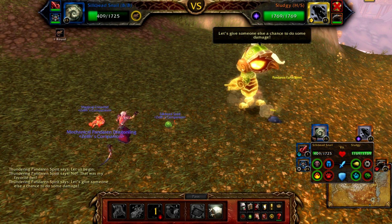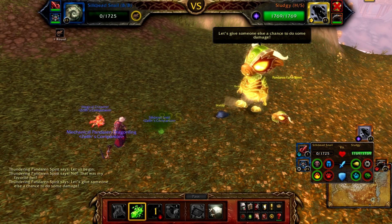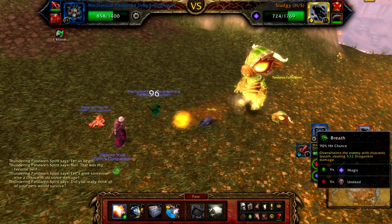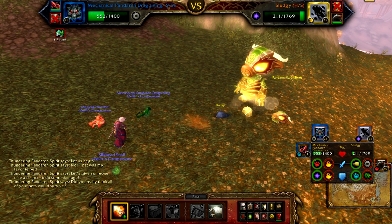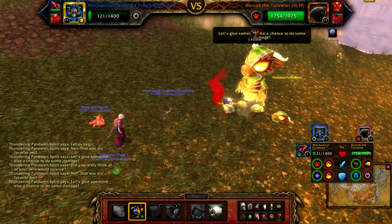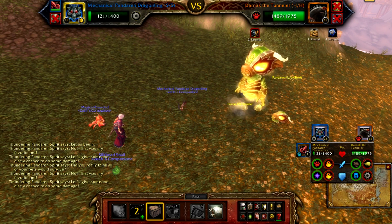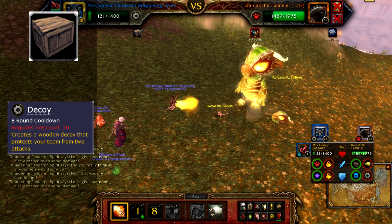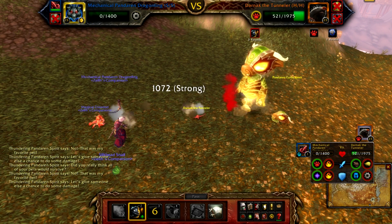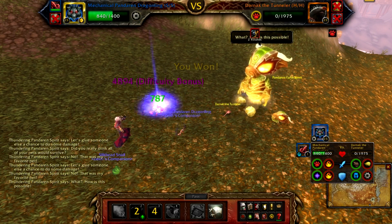When the sludge pet comes out, just use Goo and Ooze until your snail is dead. Then bring out the Mechanical Dragon and just spam Breath until the Ooze is dead — you should only need two or three at most. Then you're onto the Tunneler. The Mole won't attack you for the first two turns because he sets up his shield and burrows, so just attack him twice and use Decoy on your third turn to block his burrow. Then just attack until he's dead. If you do everything right, the Mole should only hit you once before he dies.